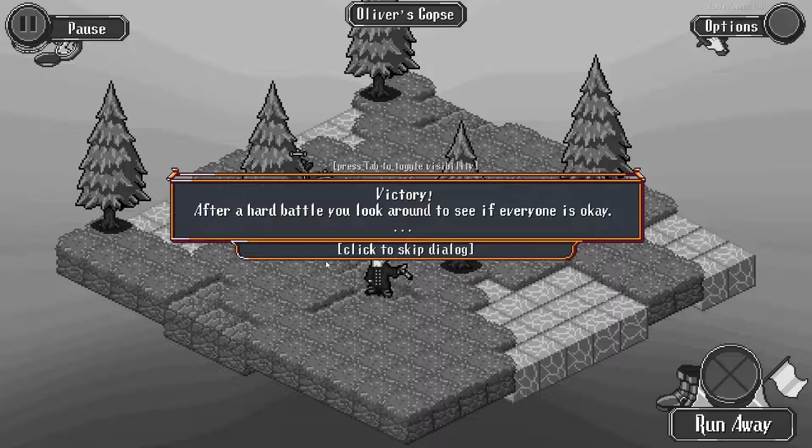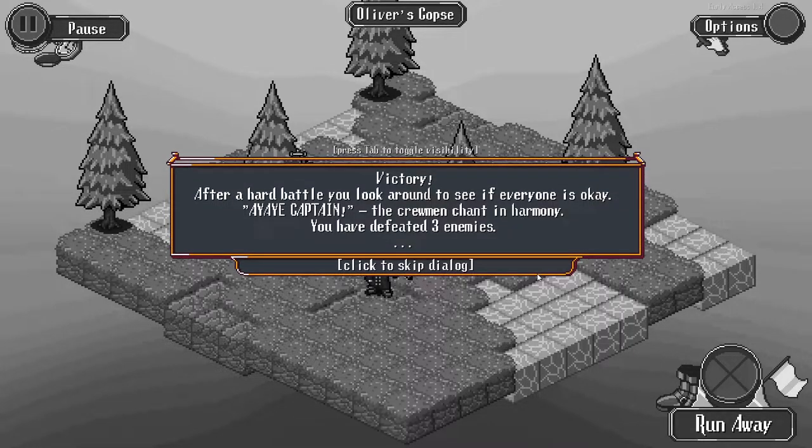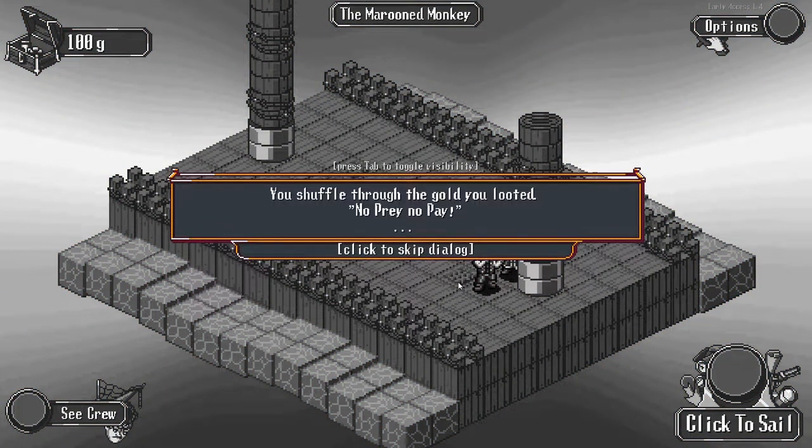Victory. After a hard-earned battle, you look around and see if everyone's okay. 'Aye aye, Captain,' the crew says in harmony. Defeated three enemies, the crew's intact. I don't understand why this post-battle text goes line by line - it could probably be sped up. I imagine there will be improvements; it's currently in early access and the developer is working on the game. I believe it's a solo developer.